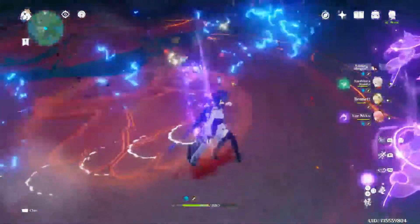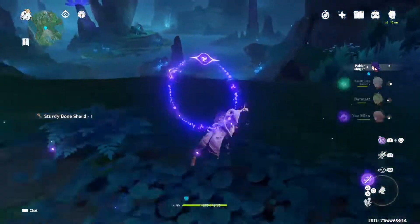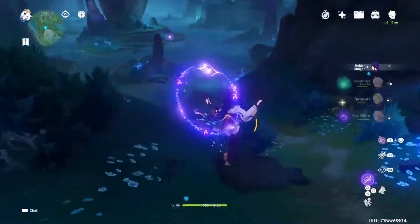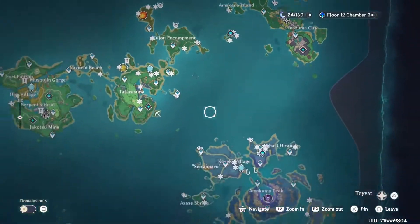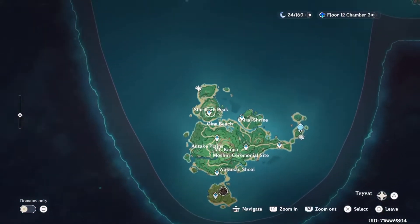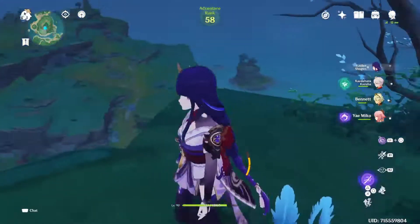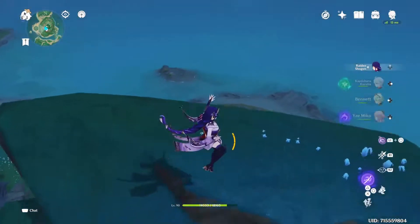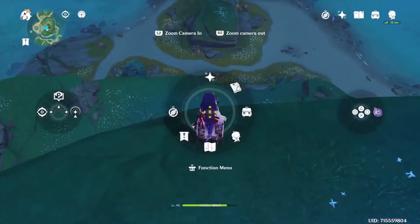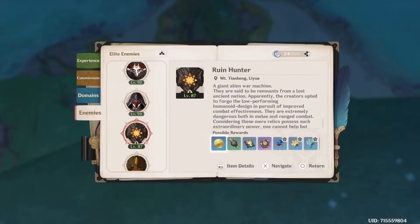Maybe that buff mechanic is what Kusanali will do, because we know the Traveller has a very similar kit to the corresponding Archon of the same element. So I think Kusanali will deploy something — maybe a tree instead of a flower — that does AoE Dendro damage, buffs characters of the same element as the one that infuses the tree, and has different effects depending on which element you apply. Like a sort of Bennett but Dendro, without the healing.